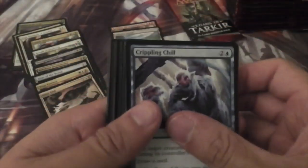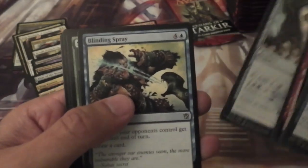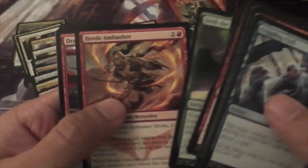Got a friend who needed the black fetches, and I'm going to want to get all of them eventually anyway. So that makes two Flooded Strands now. Here we have Blinding Spray, Seek the Horizon, Horde Ambusher, and Dragon-Style Twins.